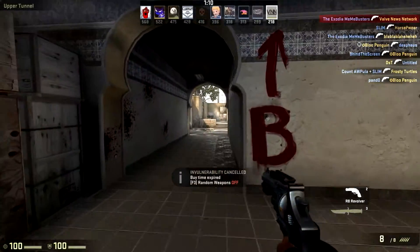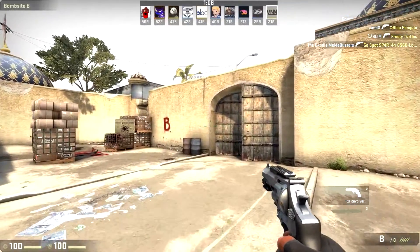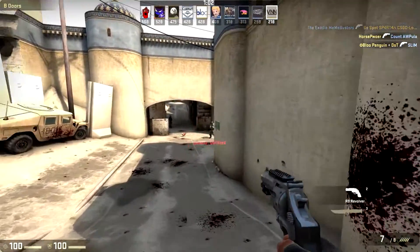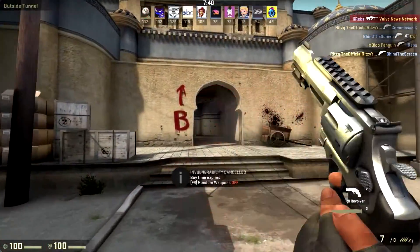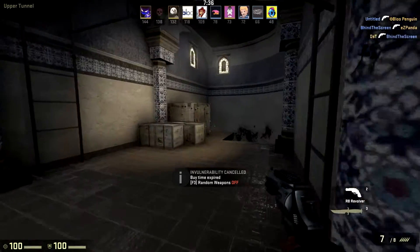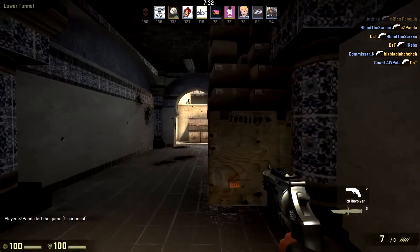First and most importantly, a new weapon has been added — the R8 Revolver. A Desert Eagle secondary replacement, this 8-shot revolver is highly accurate and very powerful at the cost of an incredibly slow firing rate. With Alt-Fire you can shoot faster, but you lose the very powerful shot, and the accuracy is also lowered as well.